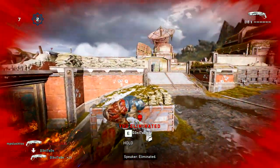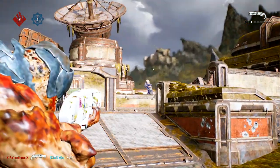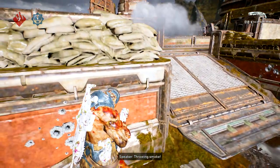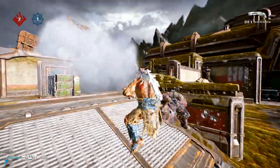But it just doesn't seem like they're working, because people are just looking at me, tracking my movements, just obliterating me with their shotguns. Even though on my screen there's like five smoke grenades and the whole map is covered in smoke — but not for them.